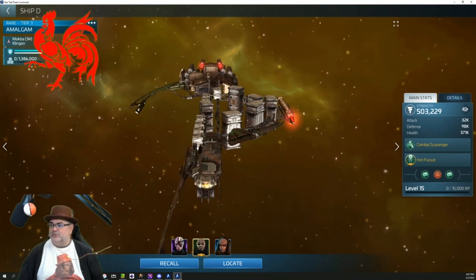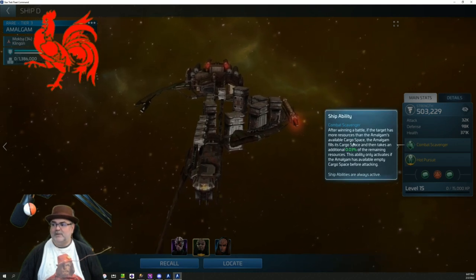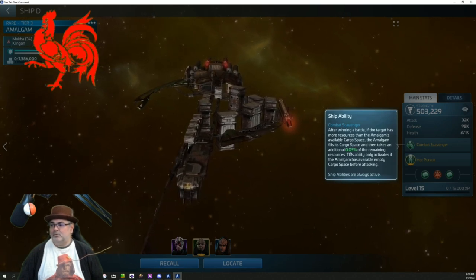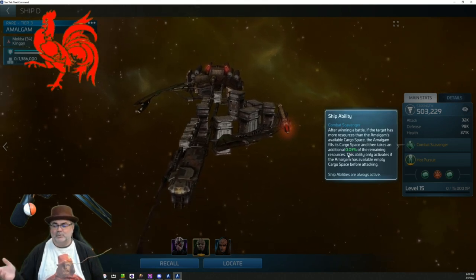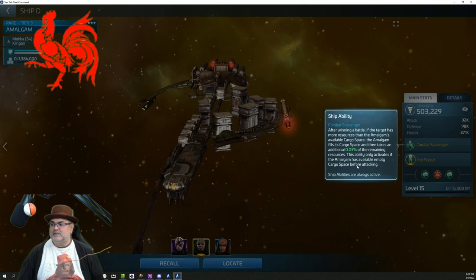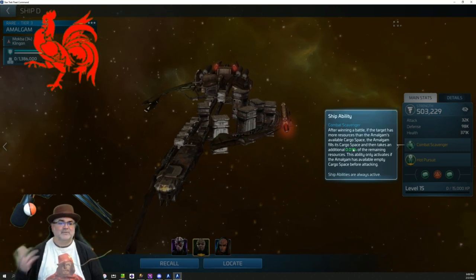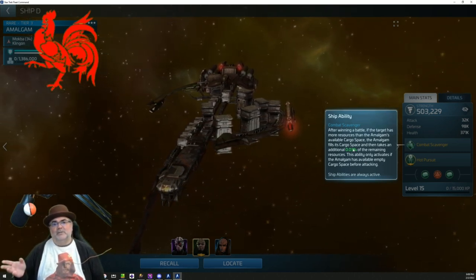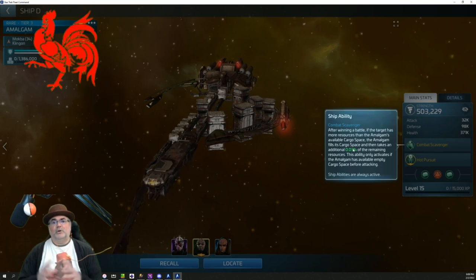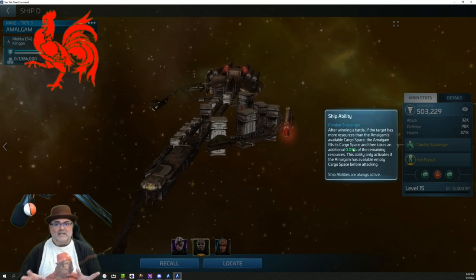The big thing about her is her ship ability: Combat Scavenger. After winning a battle, if the target has more resources than the available cargo space, the Amalgam fills its cargo space and then takes an additional 0.03% of the remaining resources - it starts at 0.01% and I'm tier three. This ability only activates if the Amalgam has available empty cargo space before attacking, so once you're full this ability does not activate. This means big-time loot on big base raids, and it's got a cloaking option if you unlock it.